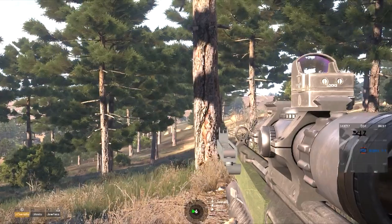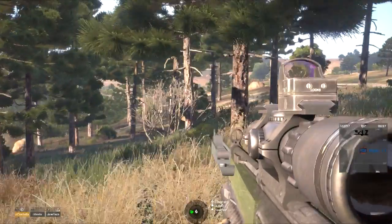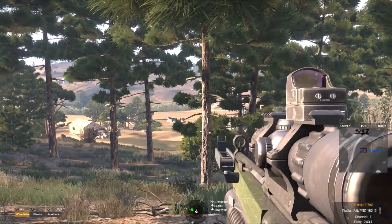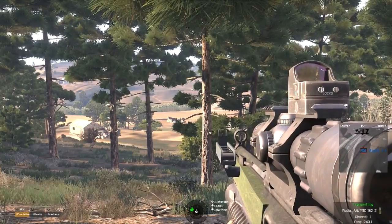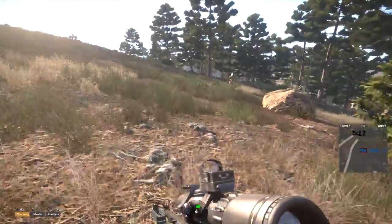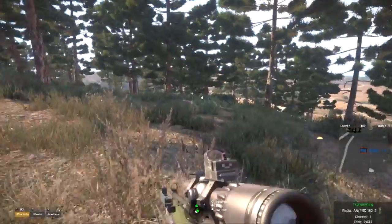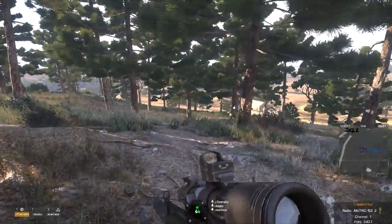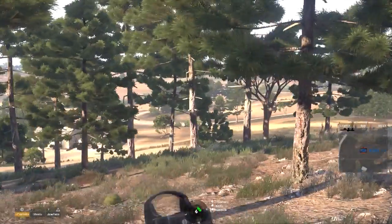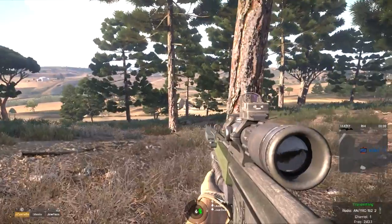We got eyes on that Ifrit? Not currently. There's a broken down building right here in front of us, about 100 meters. Roger that. Think we can get to it? Perhaps. Yeah, let's sneak around. They might see us from that tower — it's pretty open between here and the camp. Let's just stay at the edge of the trees and work our way down towards it slowly.